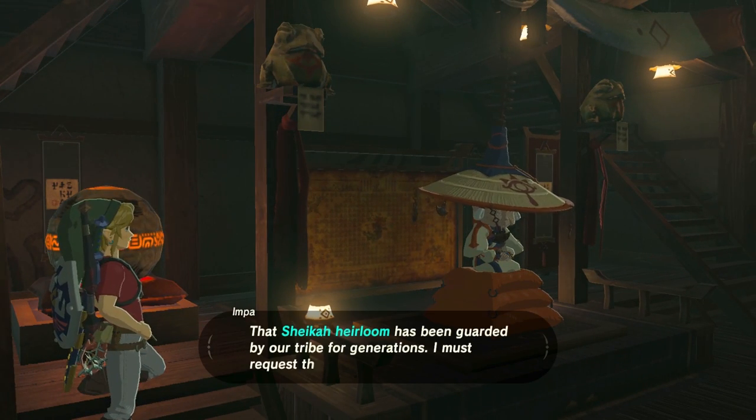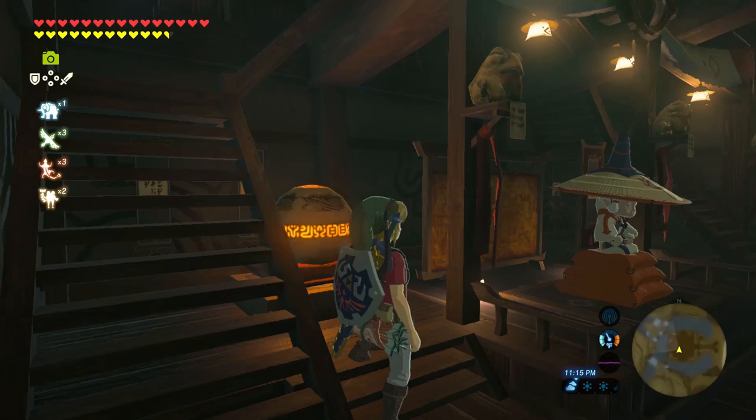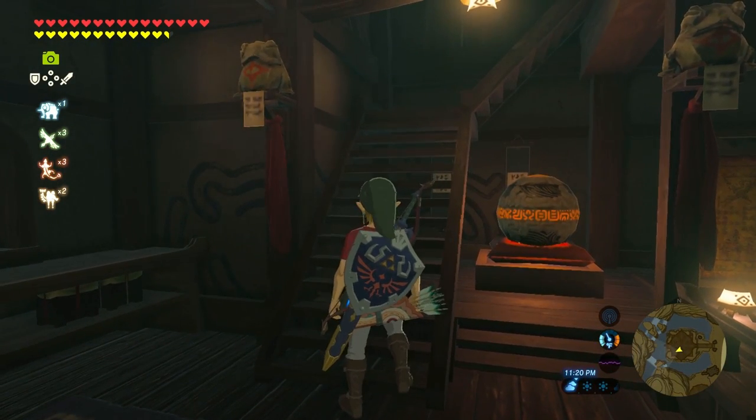This video will be showing you how to get the Sheikah Heirloom in Zelda Breath of the Wild. You can find this heirloom in Kakariko Village, but Impa will stop you from getting it, so we're going to have to unlock a Shrine Quest for it.